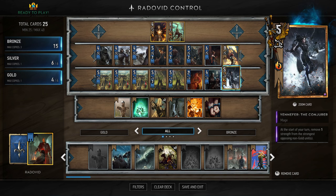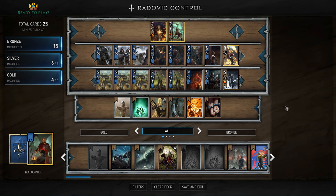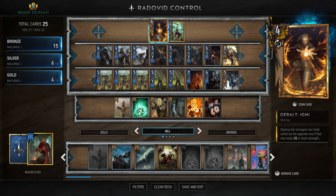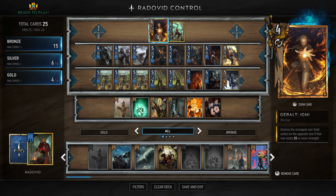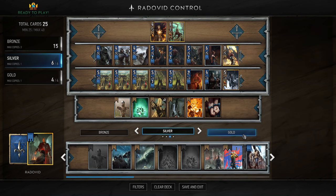In terms of gold cards, we have Yennefer the Conjurer — she is literally the first purple card you should make. She's such a good card; it's a neutral so it goes in any deck. At the start of your turn, she removes one strength from the strongest opposing non-gold units. This is a control staple. We then have Igni — in my opinion, the first legendary card you should craft.